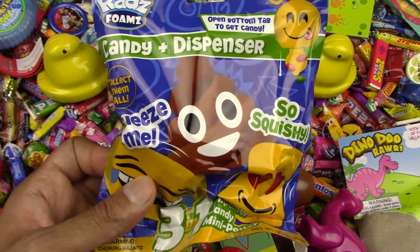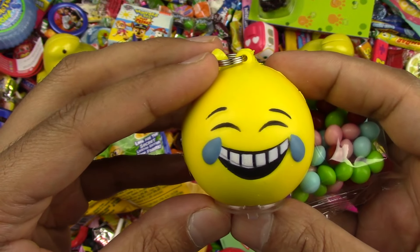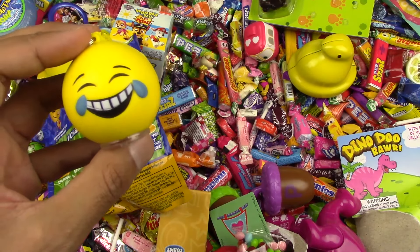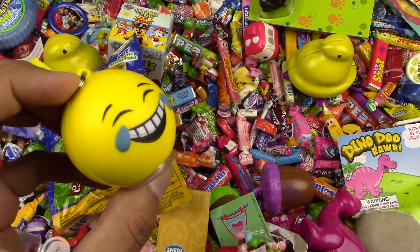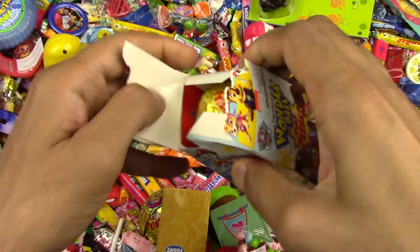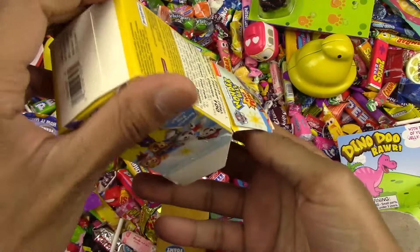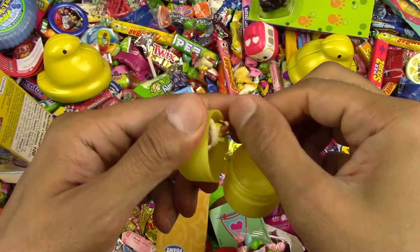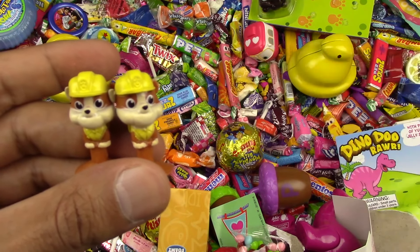Now let's check out the next emoji. Oh, we got the laugh out loud again — awesome! And the yummy candy. Let's check out the two laugh out louds now. Unicorn laugh out loud! And now let's open the last Paw Patrol. The yummy Paw Patrol candies, and the surprise — let's check it out. Oh, we got Rubble again! Now we got two Rubbles and two Everests — super awesome!